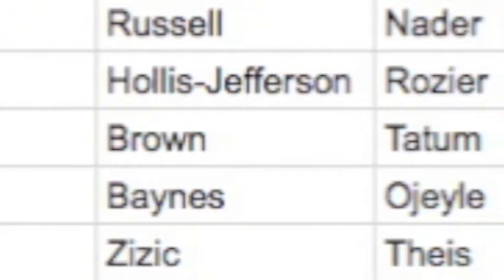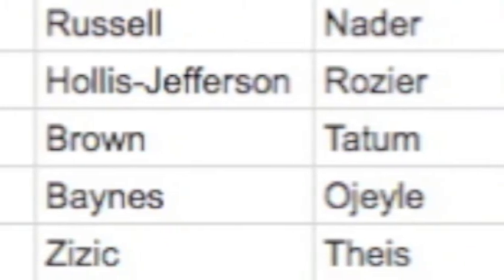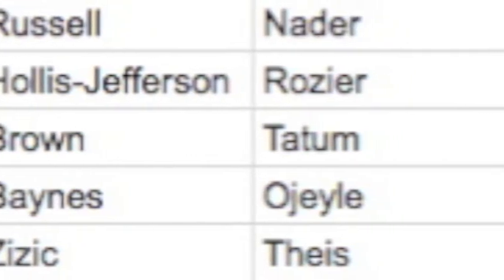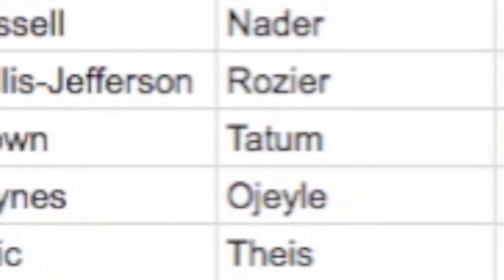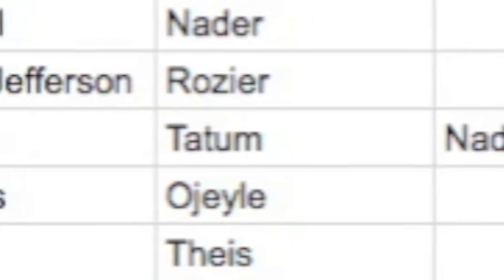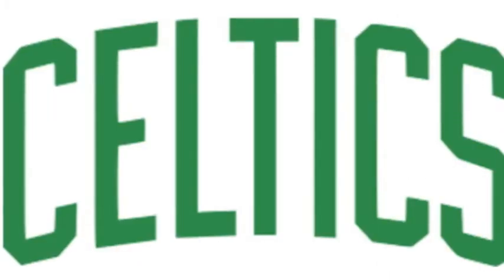In game four's finish, it was tied at 91-91 going late. Isaiah Thomas hit a winning layup to make it 92-91. The other team then missed a three-pointer — I believe it was Gordon Hayward — and we got fouled, ultimately taking the win 94-91. Overall, it was a 4-0 sweep. We won the series four games to zero.